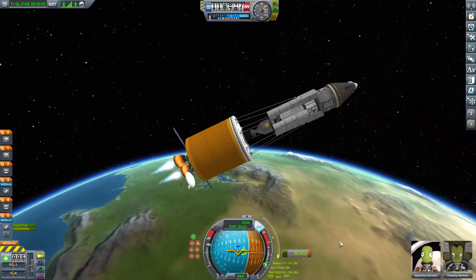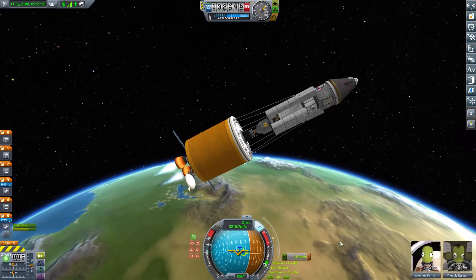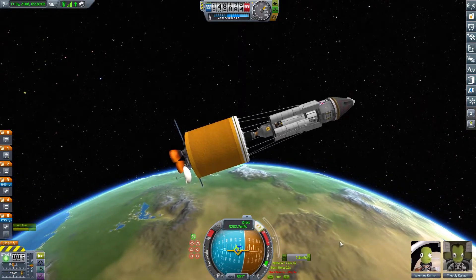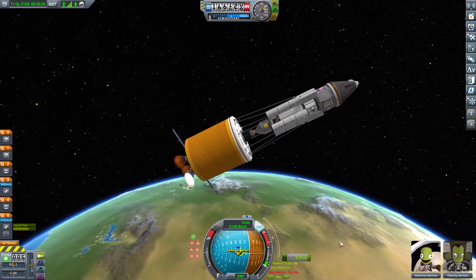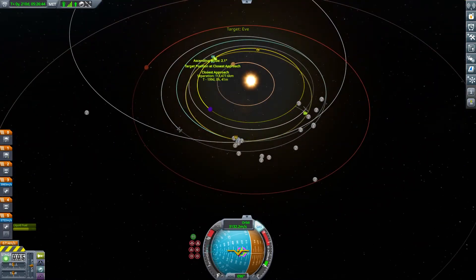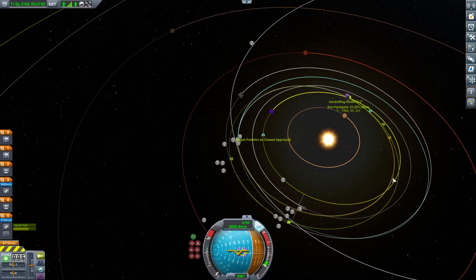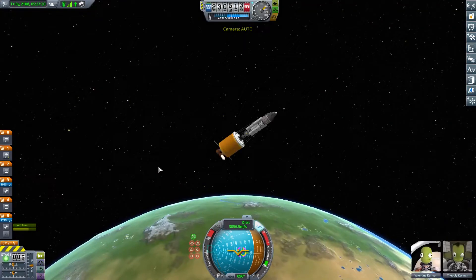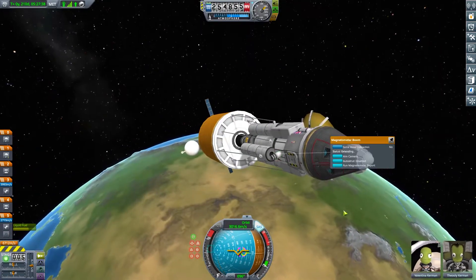I decided to keep the extra stage because it opens up some options at the end of the mission. The plan was to go to Eve, get into orbit, and come back — not just a flyby into interplanetary space. It's usually better to actually orbit unless you get a nice resonance where you can flyby and come straight back. We used the maneuver node planner and the alarm clock, doing just a small retrograde correction burn to pull us into orbit.